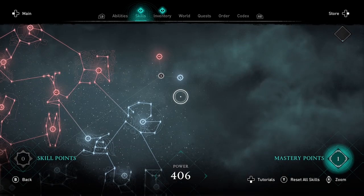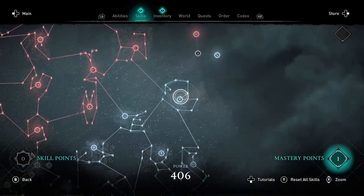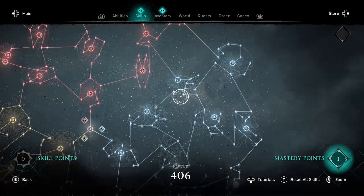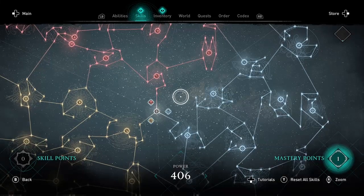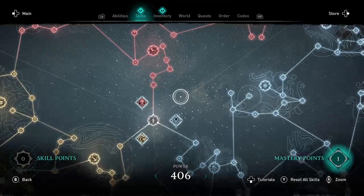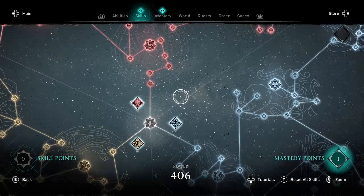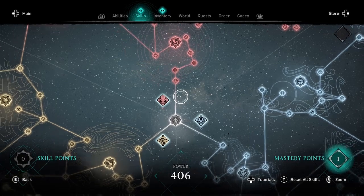So those are the six new skills. And that's why they needed to give us six more skill points and raise the max power to 406 — otherwise we wouldn't have had any skill points to spend on the new skills. But once you spend those six skill points, you'll go back to getting mastery points, which you can spend on the mastery nodes.